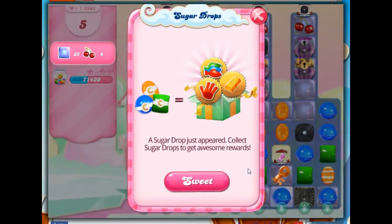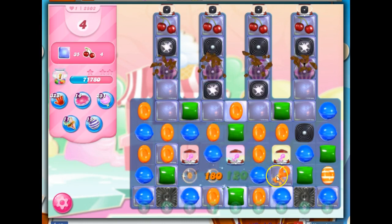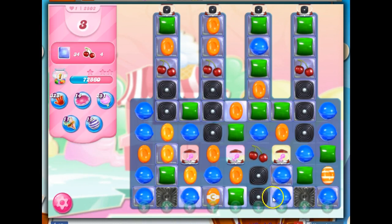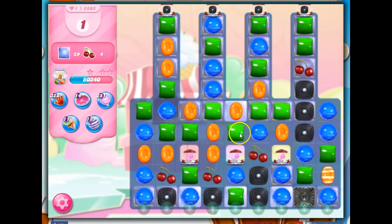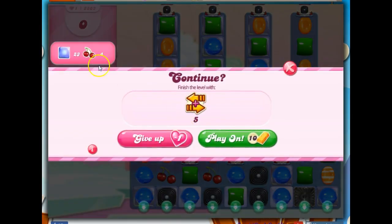There we go. So we're clearing this out. Only five moves left, but we've made a lot of progress. I've got those licorice coming down. How do I clear out all of those jelly while I'm doing this? Tough stuff. And this isn't even listed as a hard level.